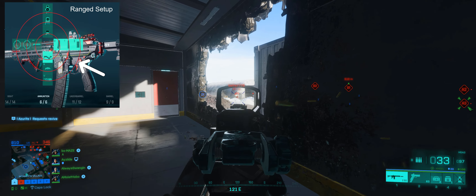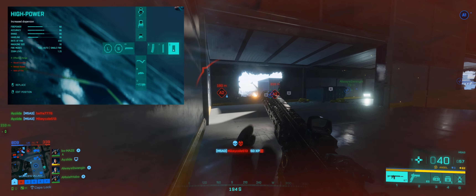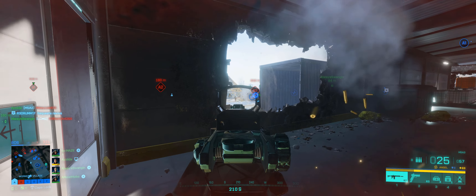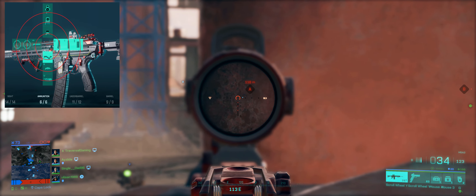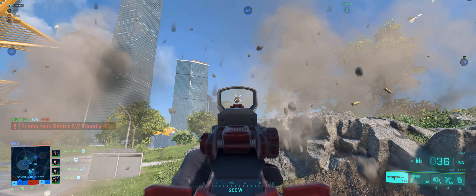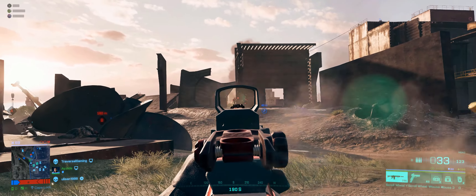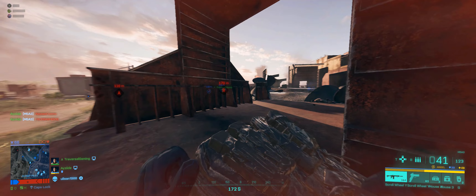Lastly, on the outer ring, I have my somewhat of a range setup, where I have the hybrid sight, the high powered mag for increased range, the extended barrel for increased bullet velocity, and the master key on the bottom — which is kind of a ringer. You would think I would put the Cobra grip on for increased static accuracy, but honestly with the M5A3, you don't really want to use it at extreme ranges beyond 70 meters. At that point, you pretty much have to tap fire the gun. This gun really excels at close to mid range, but I do still keep this range setup with the master key on the bottom, just in case someone wants to roll up and get a little froggy.